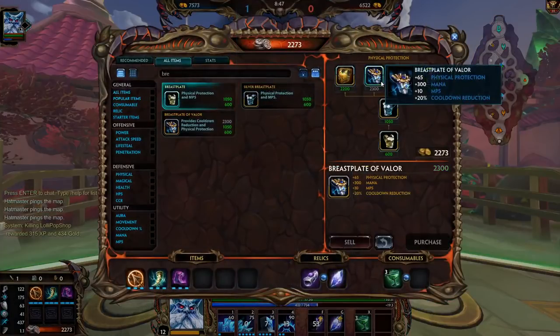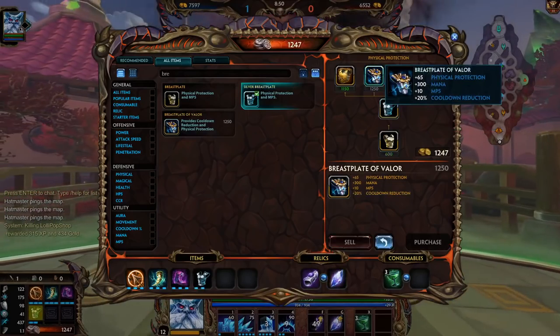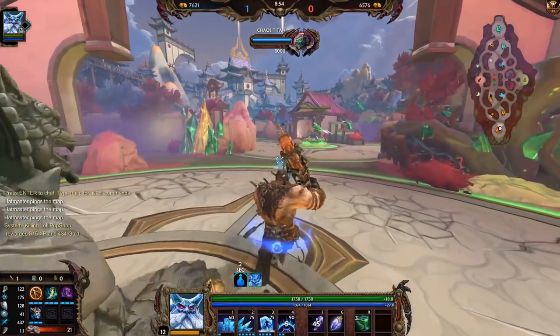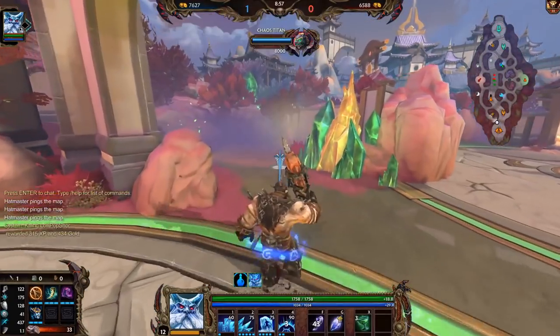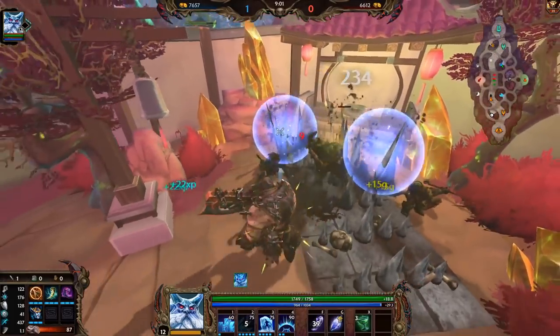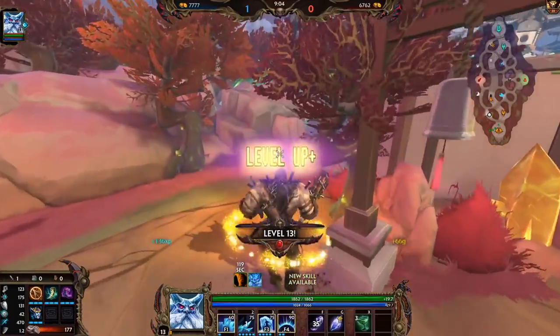I need some defense. I'll go Breastplate of Valor to make up for the cooldown I didn't get from my boots. The man's good, but honestly Anhur kills you in a couple of autos anyway. The cooldown might be better — if I'm able to put up a wall to stop his autos or force him to leap over it, that's pretty nice.